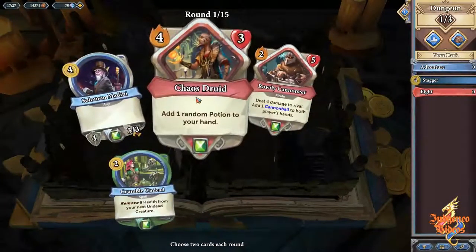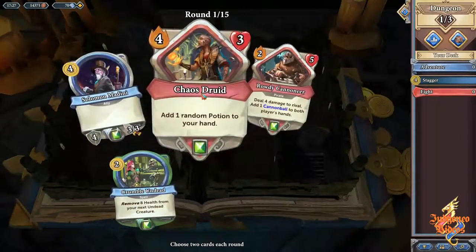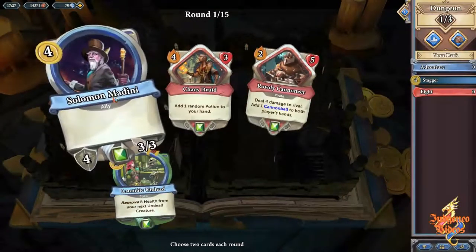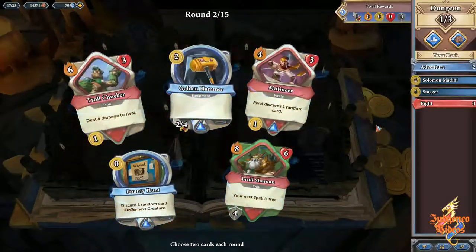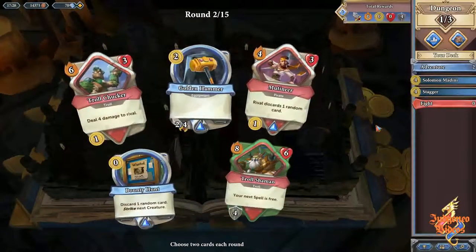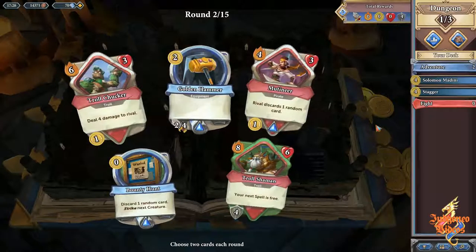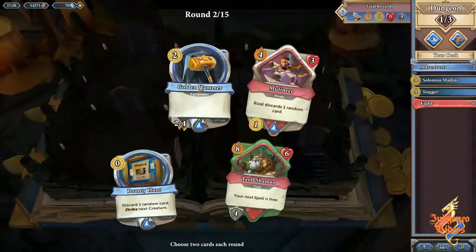Solomon or Chaos Druid? Chaos Druid is actually not too bad in dungeoneering because what you draw out can be used fairly easily. Solomon is just very good — it's got quite a lot of versatility with sustain and a weapon. This is not so good; let's go for the Trucker and the Hammer.